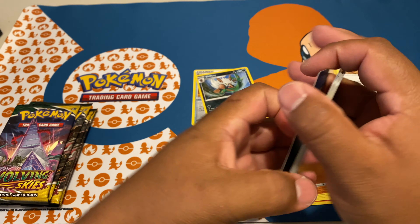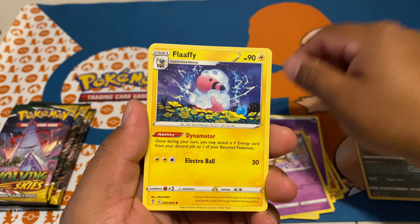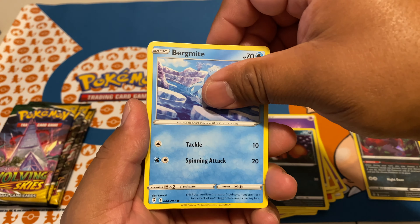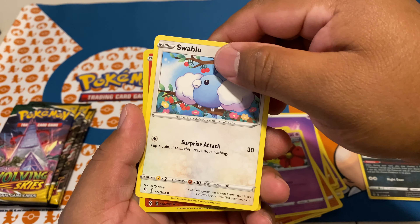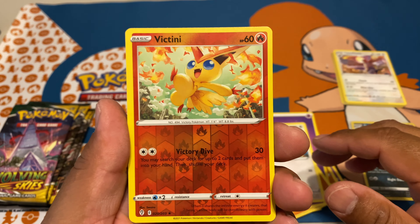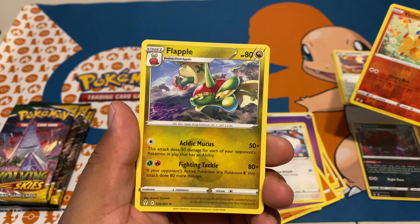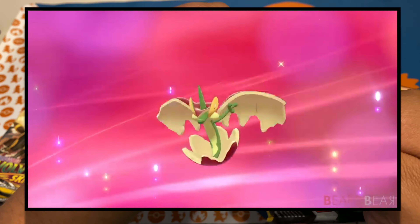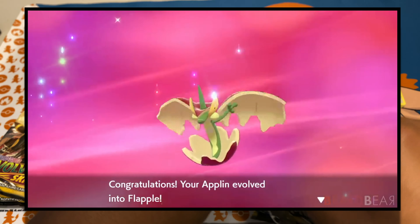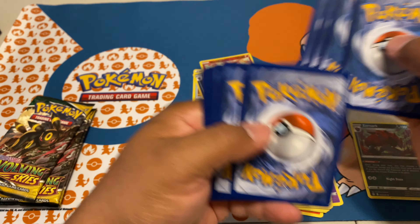Four cards — starting off with Rayhan, Bergmite, rock-and-roller, Flabébé. We got a Swablu and a Victini — that is a rare, that's awesome — and a non-holo Flapple. If you're not too familiar with the game, there are actually two versions of Flapple and Appletun; you can only get one or the other depending on if you got Sword or Shield. But if you've got buddies, just trade to complete that Pokédex.